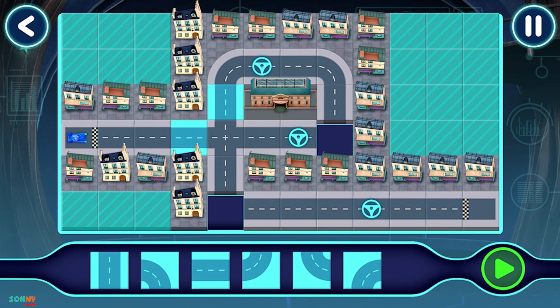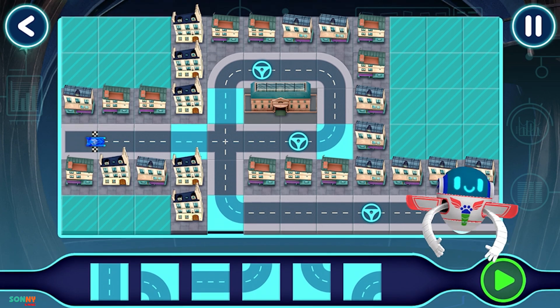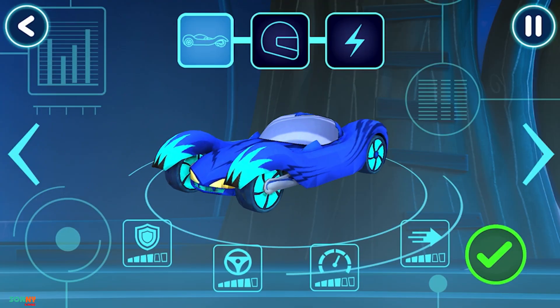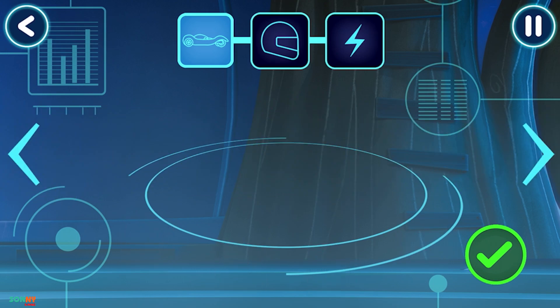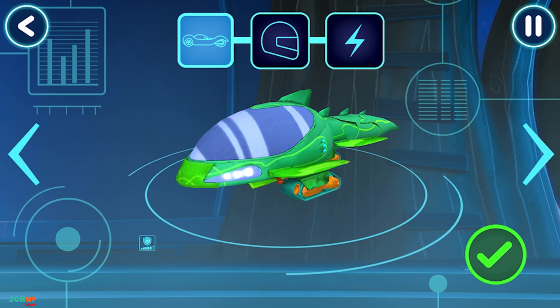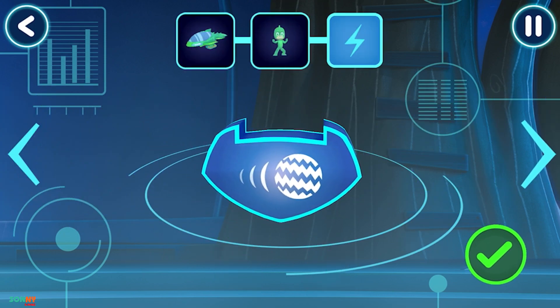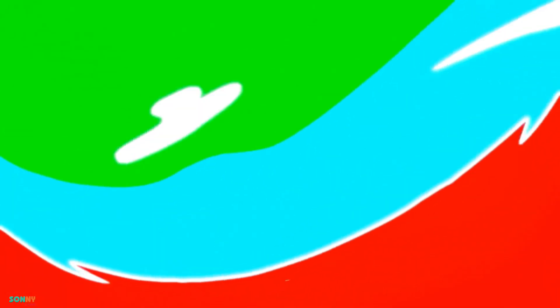Yes! Here we go! Great! Your track works! Before we can try out our track, we need to choose a vehicle! Good, pick a driver! Awesome! How would you like to power up your vehicle? Let's try out your track!